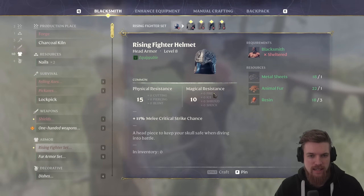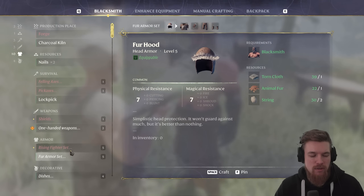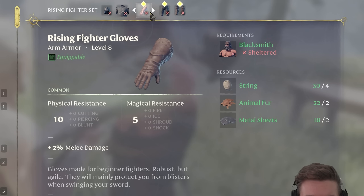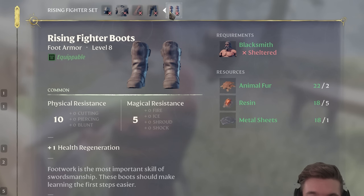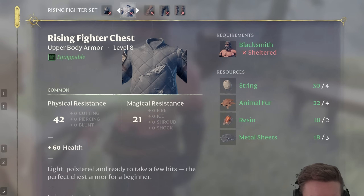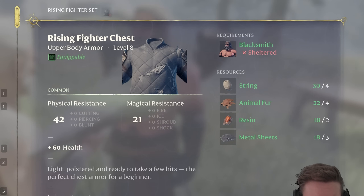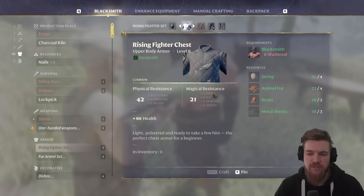Now we're going to talk to the blacksmith again, and if we go down to armor, we can see he'll make us rising fighter armor. The good thing about this armor set is that it gives you buffs to your character, making them stronger — unlike the fur armor set, which doesn't give you any benefits at all. To craft it, we need string, animal fur, resin, and metal sheets, which I've already shown you how to get.